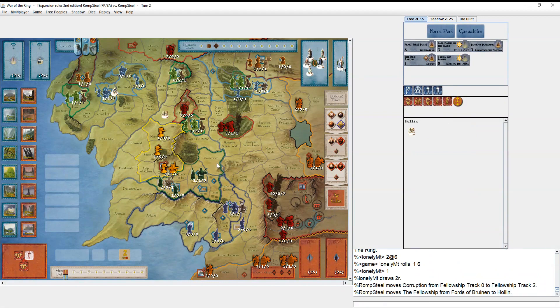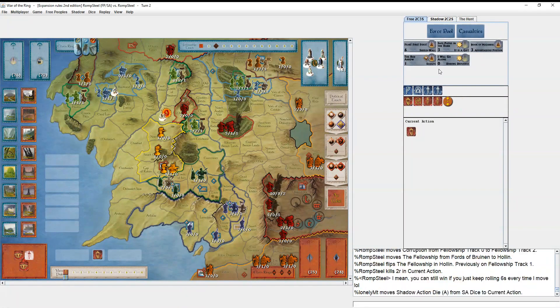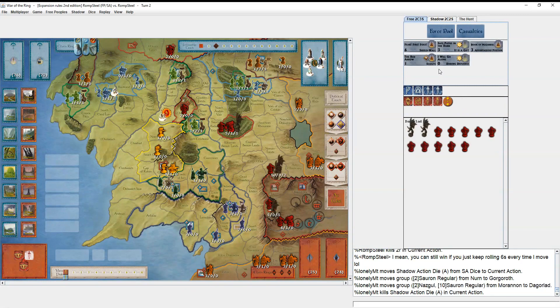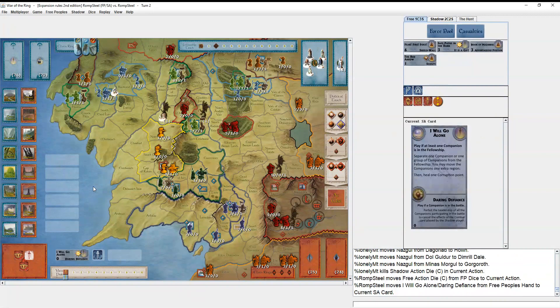I move the fellowship with Gandalf's Narya die and get hit again — a two reveal. I take the corruption. I want to save Gandalf as guide because I'm planning on going through Moria. If things go slowly and poorly and I'm still there next turn when the Balrog shows up and draws an Eye, he kills the guide — I don't want that to be Strider.